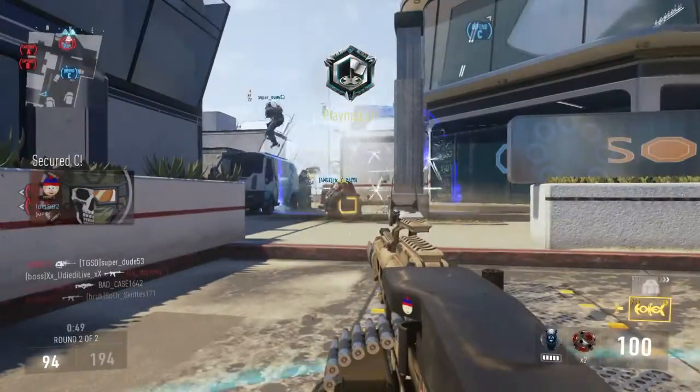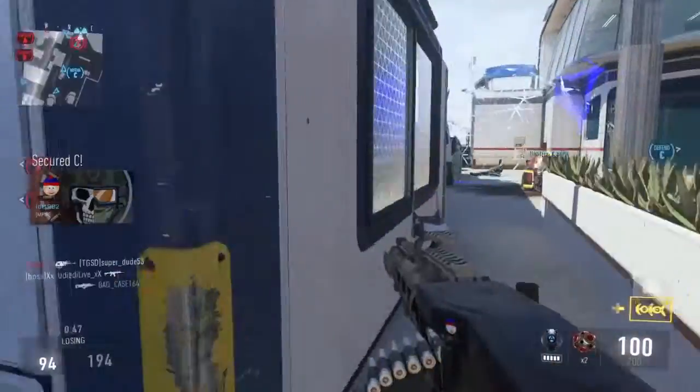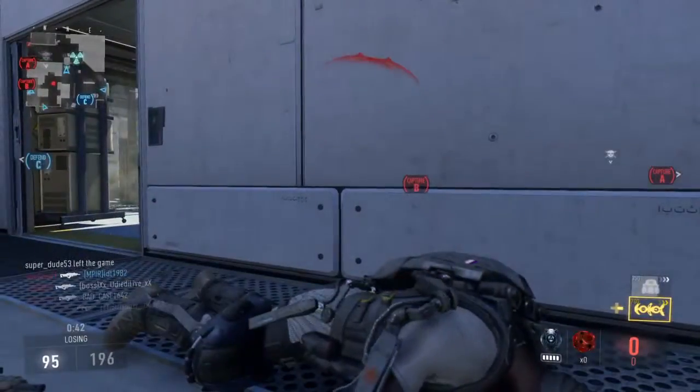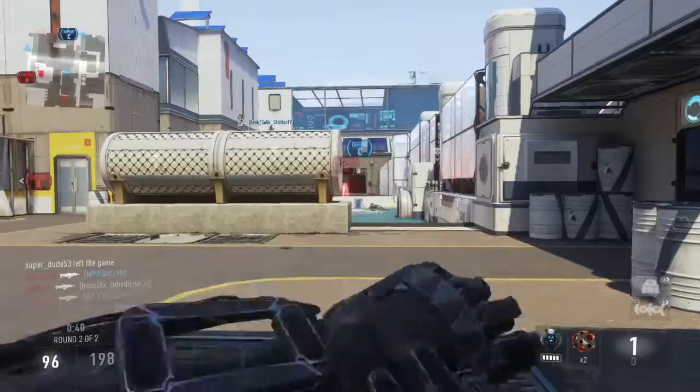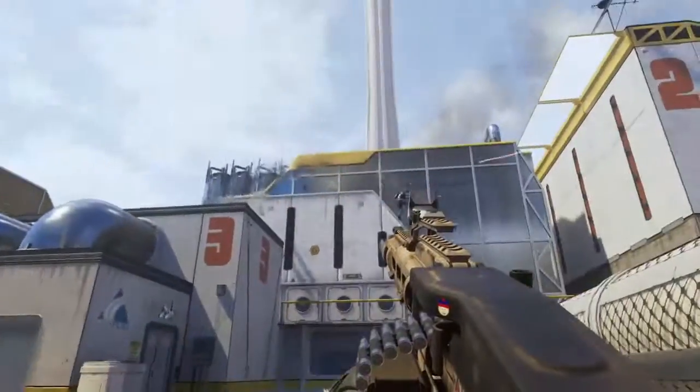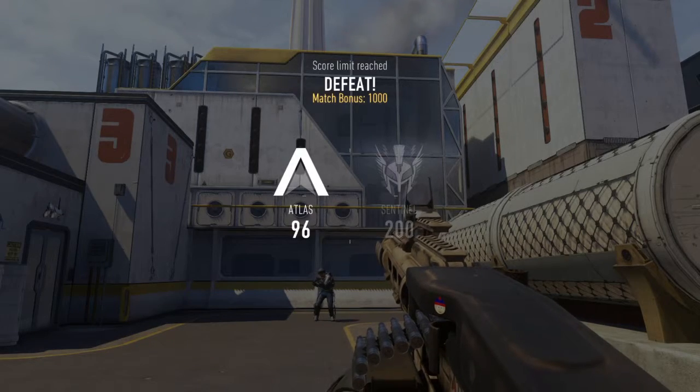My teammates are trying to get that care package — but try not to grab enemy care packages because they can make them explode. I've been a victim of that. It looks like we're going to lose this game; it's 198 to 96. They were just better than us, but those are some tips and tricks I've got for you.